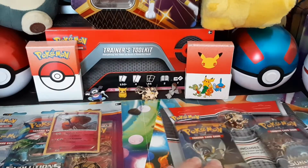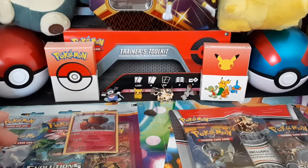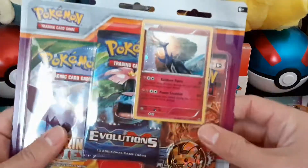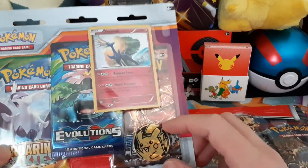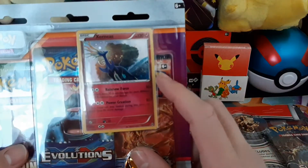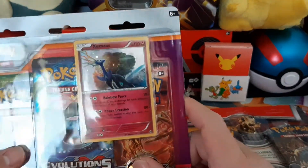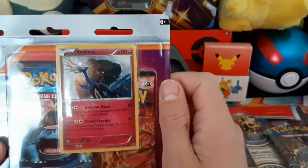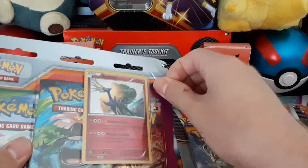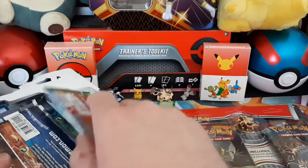All right, I'm gonna start opening these blister packs. I found this one last night at a Walgreens — I was pretty excited. It's got some good packs in there, it's got the cool Pikachu coin, and then there's this awesome holo I'm looking at right now. There's a swirl on it, which is pretty cool — I think that's the first holo that has that on it. If you play Pokémon Go, this is the Pokémon everyone's trying to get in raids.